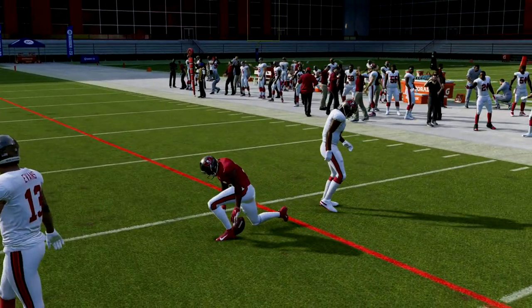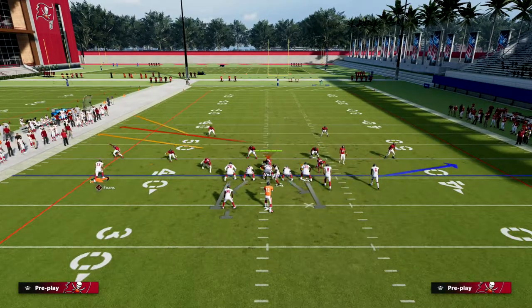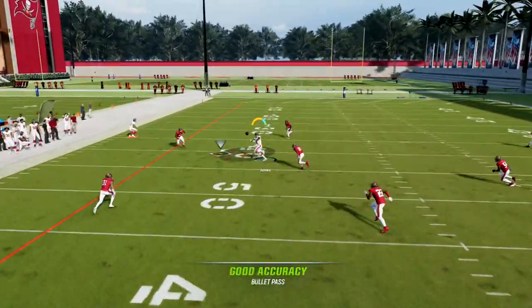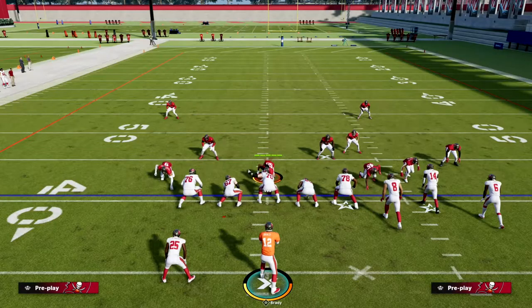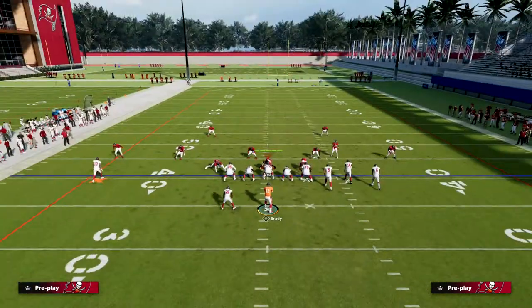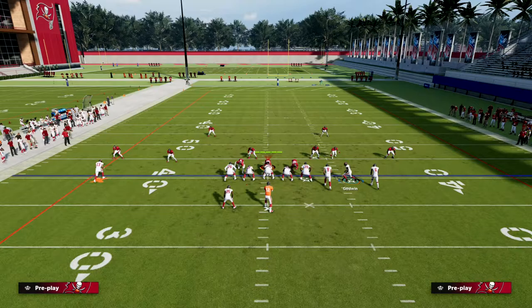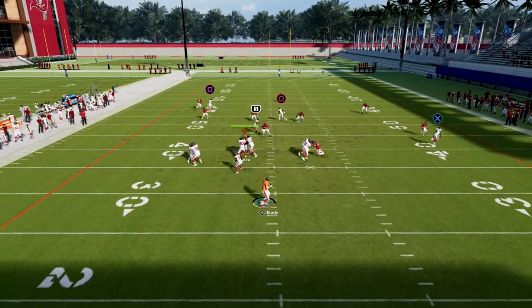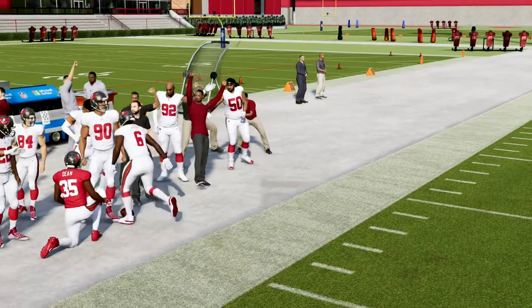The deep third and Outside Apprentice work together — that third has to take that guy, which leaves the crossing route wide open. So you can still use Outside Apprentice with this play. Another option instead of the C route is a skinny post, which I actually think is the better route. The skinny post still pulls the outside third really well against zone — you'll see him take that step inside and you can throw it right there on the sideline.